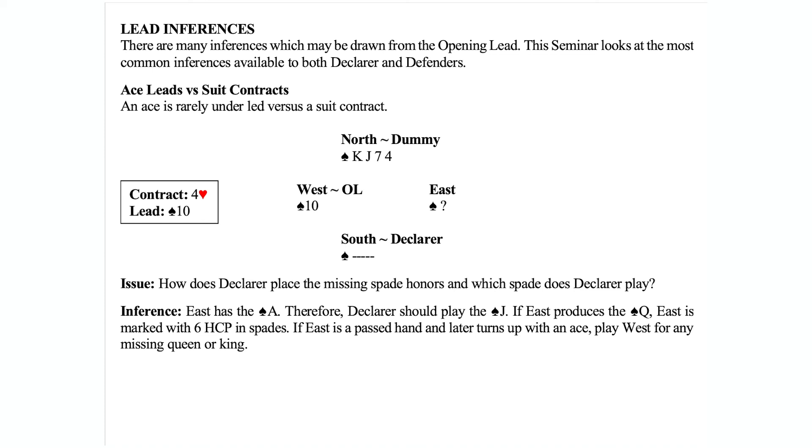Playing East for the ace, what declarer would do is play the jack of spades. East will most likely win their ace — it is a suit contract — and now the king is good. Otherwise, with king-jack opposite three small in declarer's hand, it's just a 50-50 guess whether you play the jack or the king, and your general guideline is to play the lower finesse. But when you have a lead inference telling declarer where the ace is, you can make it an educated guess — play the jack, force out the ace, and create a trick with the king.